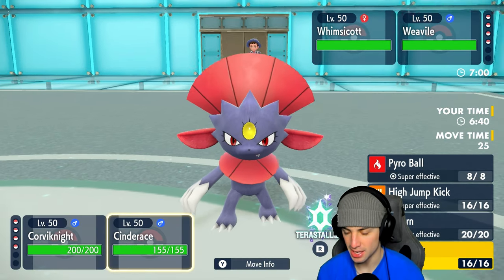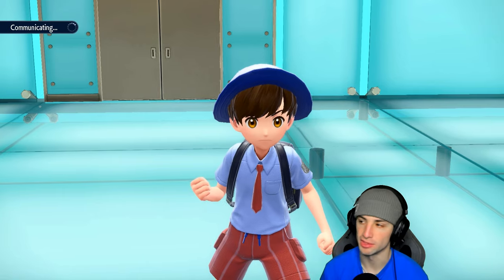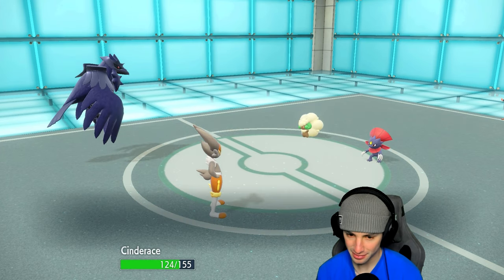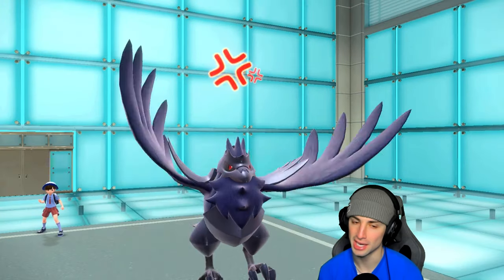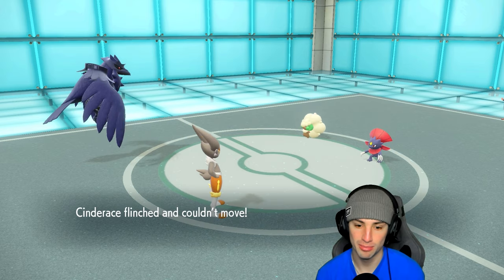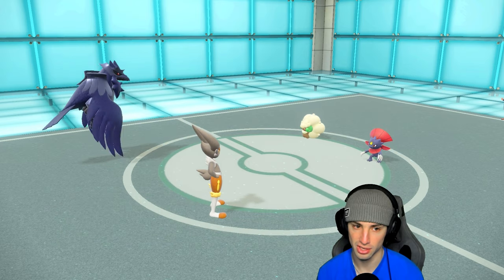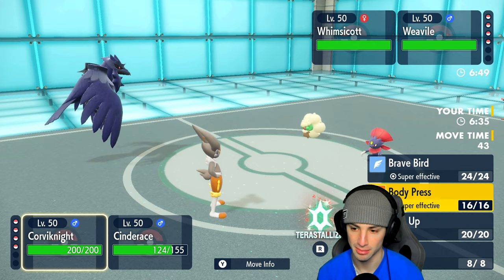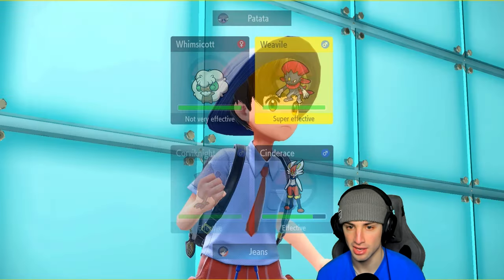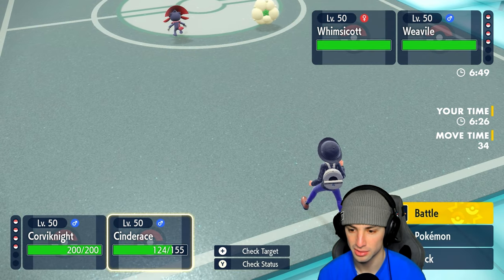Let's just get that Bulk Up going. Fake Out is coming my way - totally fine. He's gonna Taunt me, okay, that kind of puts a damper on my Bulk Up play. But what he doesn't know is I also have Coaching, which does the exact same thing. I think for Whimsicott I'd rather get rid of this Weavile and leave Whimsicott on the field, but at the same time we're gonna get these defensive boosts.